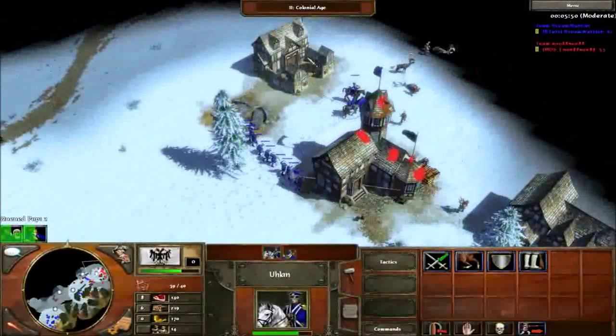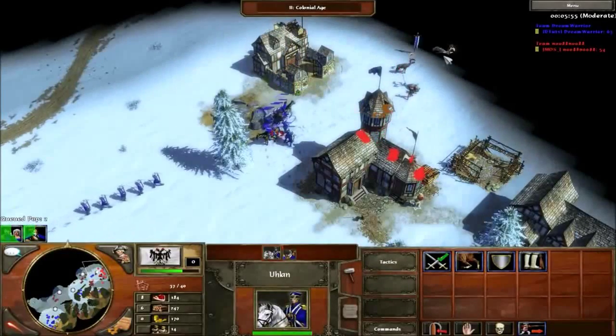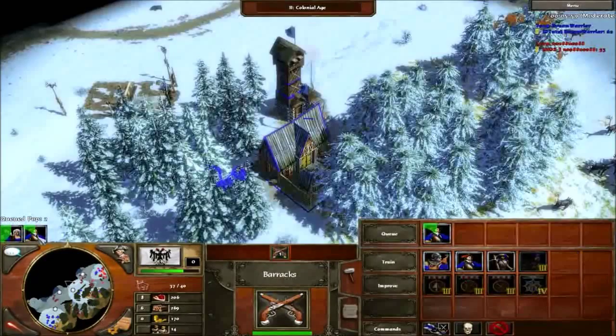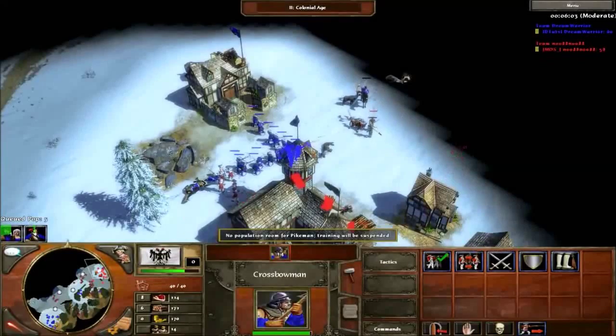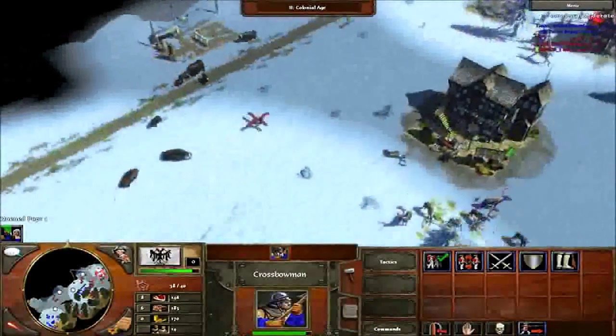I see a stable so I put some pike in. Here I see some villagers up there so I go for them. Always put some pike in — no matter what, just to make sure. You don't want to get messed up by a three-hussar shipment or cav making. Here I kill a villager — very good, this is looking in my favor.